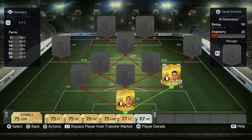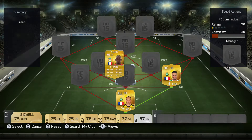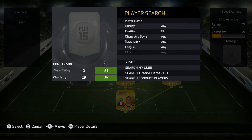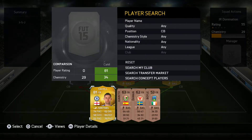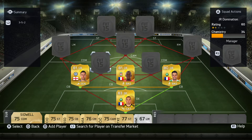Moving up to the defense, the first center back is Loïc Perrin, also from Saint-Étienne — very good stats: 71 base, 83 defending, 76 physical. The other center back is Mamadou Sakho from Liverpool, an absolute beast. And now we go with Gary Cahill with a sentinel chemistry style — 74 base, 84 defending, 76 physical.